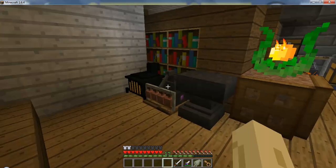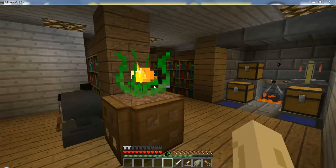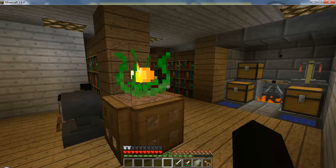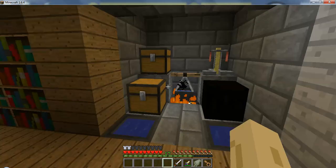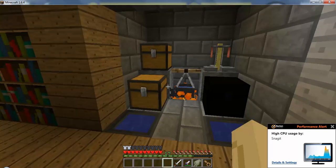I made a distillery and an anvil. There's that nice little flower there — I don't know why I just did that. Over here you can see all this, and the chests just have random things.